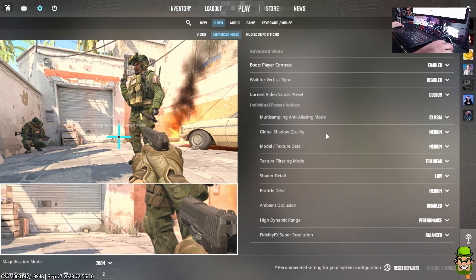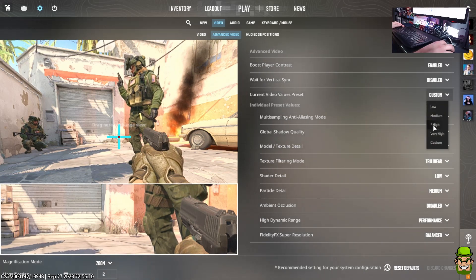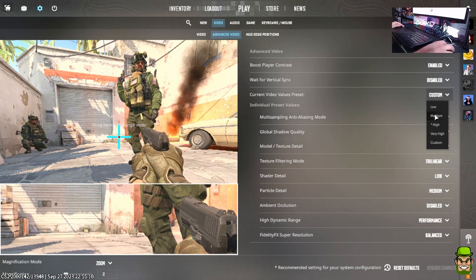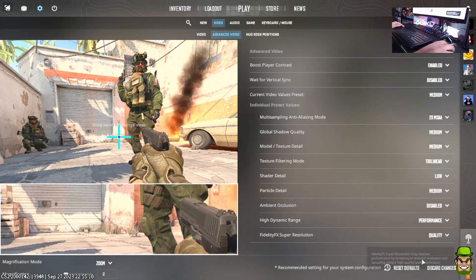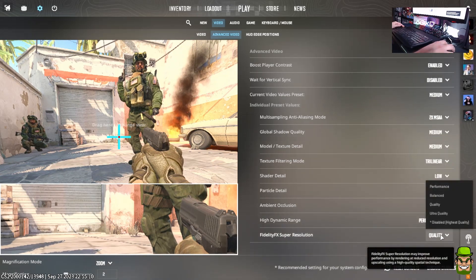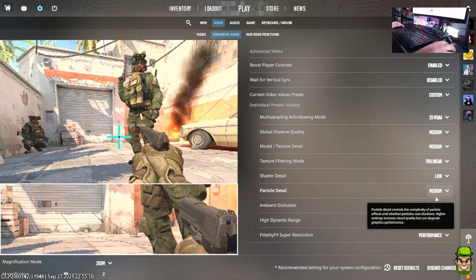Go into Advanced Video — by default on Steam Deck it's set to High. Do not play on High, it'll be a stuttering mess. Set it to Medium, then go to FidelityFX Super Resolution and bring it down to Balanced or Performance mode — preferably Performance, depending on how much performance you're looking for.